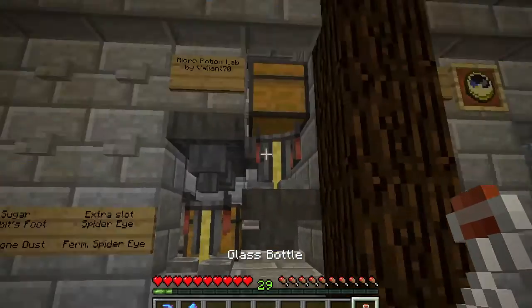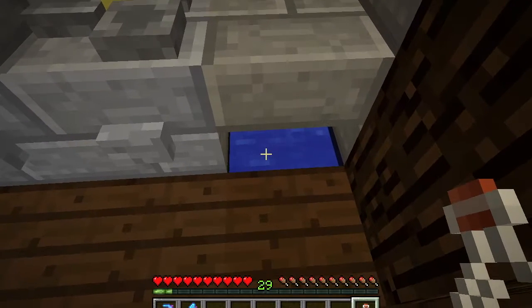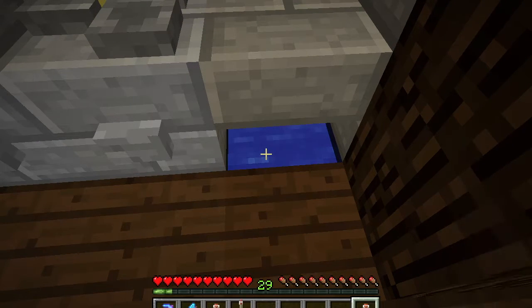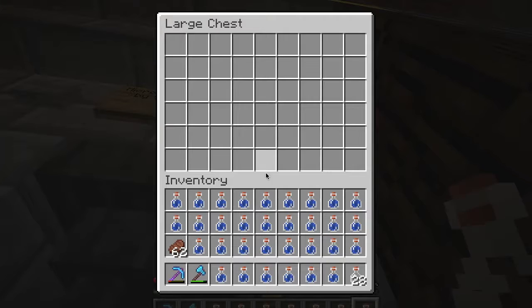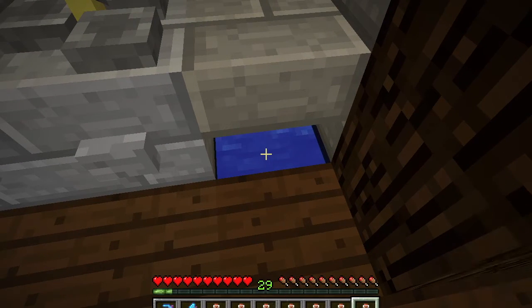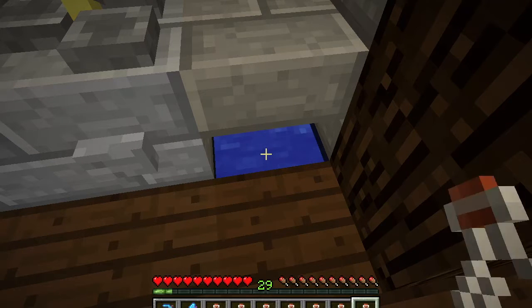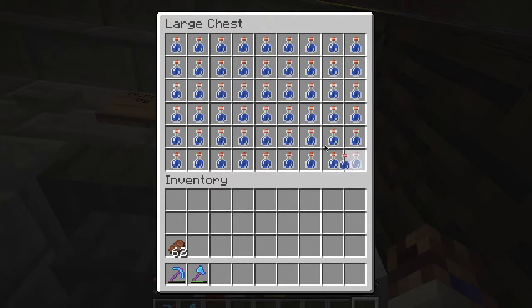Before I forget, you also need to fill up this top chest here with water bottles. If you installed the optional water source down here, you can just fill them up right here. Get your stack of bottles and start filling them up. When your inventory gets full they'll start falling out on the ground — pick one up, then shift and double left-click to throw them all in automatically. It accepts almost a full 63 bottles.